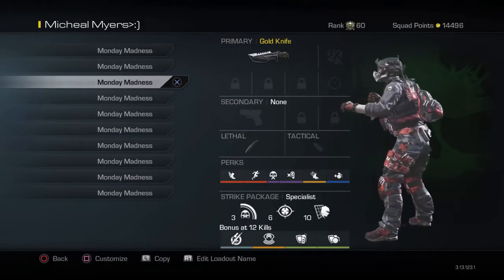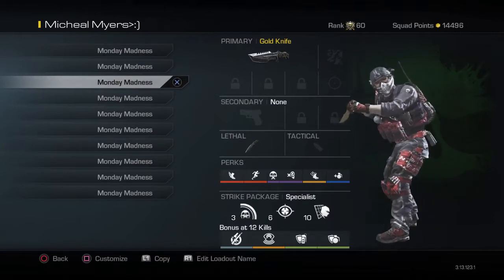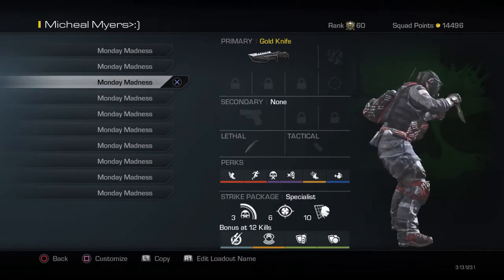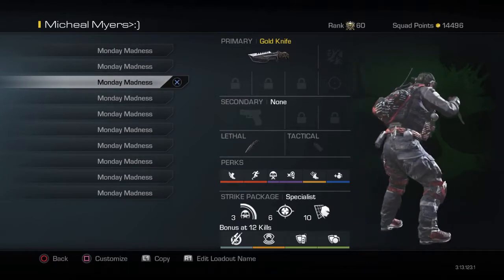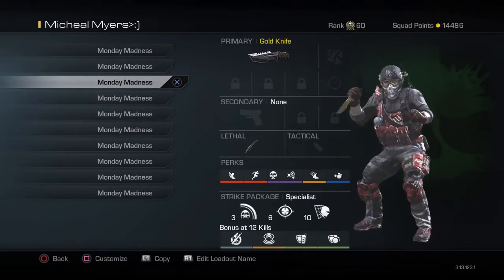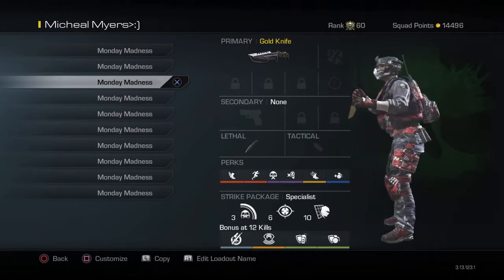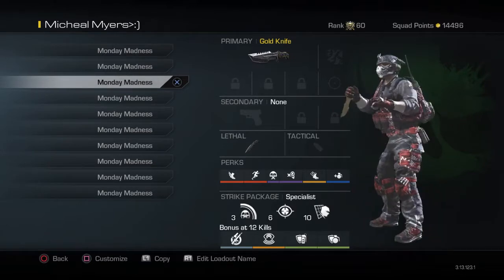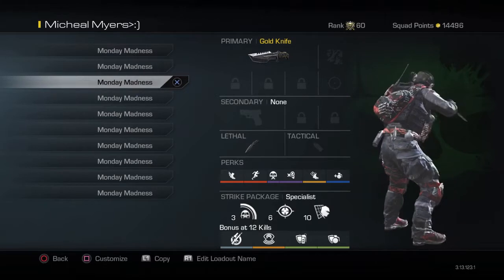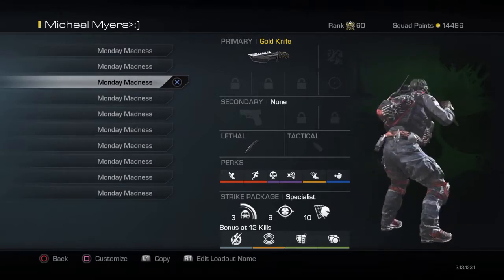This class setup is one of the recommended setups — it's a unique one. Not a lot of times do I do gameplays or commentaries with a gold knife, but somebody wanted to see a class setup with my gold knife and how I would work it. I used a gold knife — you get it when you're at 5th Prestige, which is a real cool thing. A gold knife is faster than a regular knife; it doesn't stick in them, it's just slapping gold.